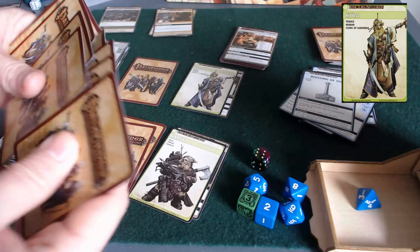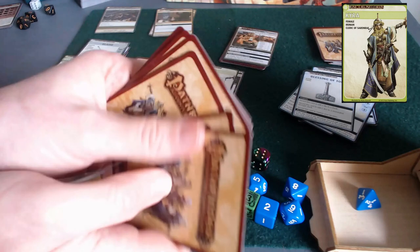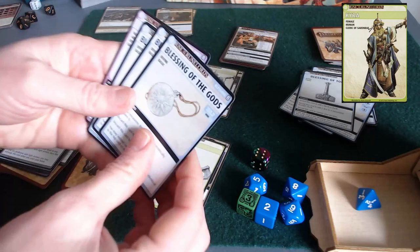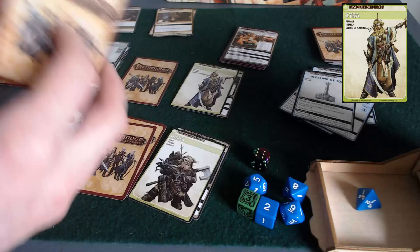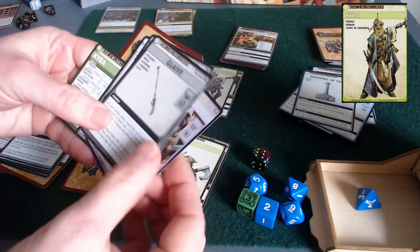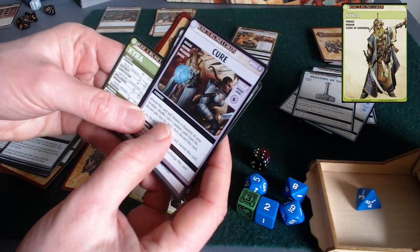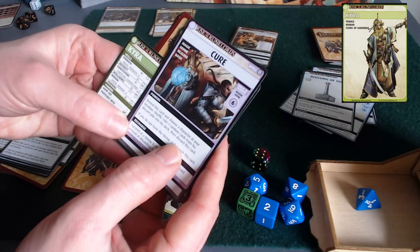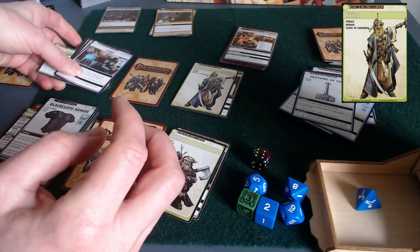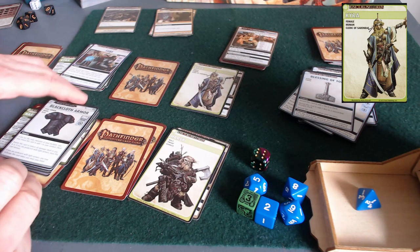Taking four cards randomly from her discard — probably the ones I don't want. She gets three blessings and the mending spell. Also, she still has a cure spell: reveal this card, choose a character at your location, shuffle one d4 plus one random cards, then discard. Succeed at a divine eight check to recharge instead. That's a good option for a later date.